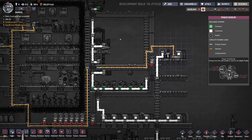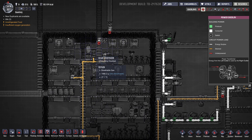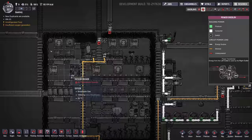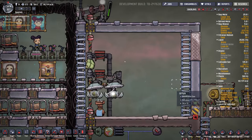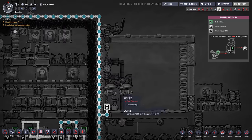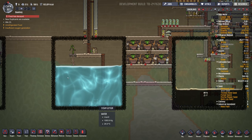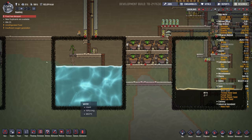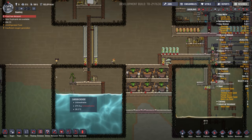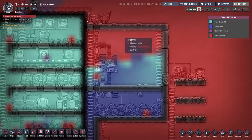There is one circuit that comes off a transformer here, and that's feeding everything in the base — which is only a massage table, algae deoxidizer, and the microbe musher. And more recently I put in this oxygen generation room. It's using water from this giant water tank over here, which is going to eventually be depleted, and then we'll be down to the steam geyser and things will get really hot. I'll have to figure out a way to deal with that later, but for now we're using it to produce oxygen.